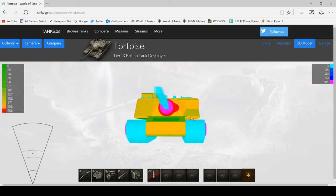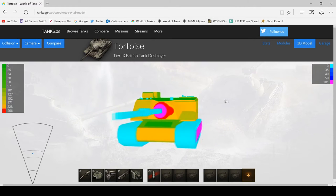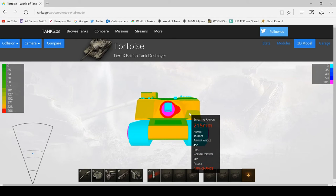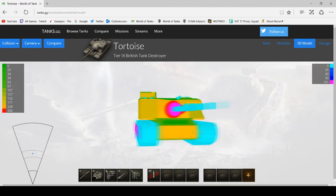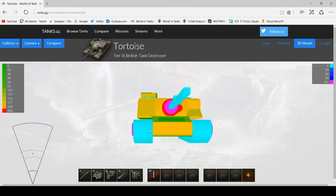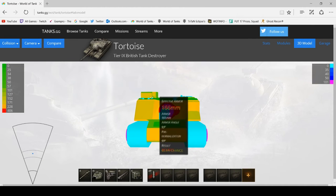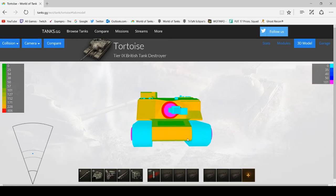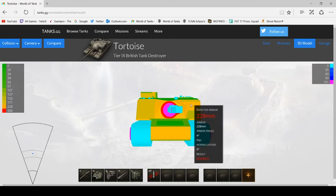If you're going against the Tortoise, there are some flat bits of the armour. The right-hand side is a lot flatter than the left-hand side. So if you've got 220mm or more of pen, aim for that flat bit. Otherwise you can pen the front of the superstructure if you get it straight on. The cupola here I would always recommend aiming at, unless it's a good Tortoise driver hiding it behind a building — in that case aim for the flat frontal area which is quite good to pen.